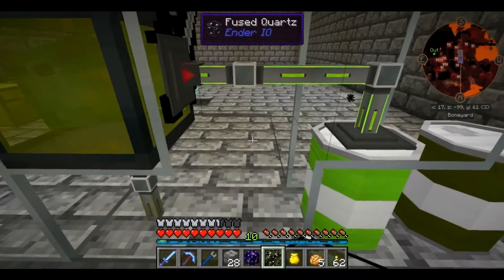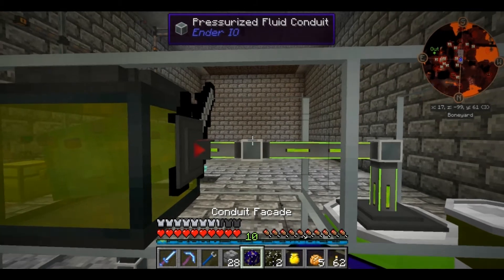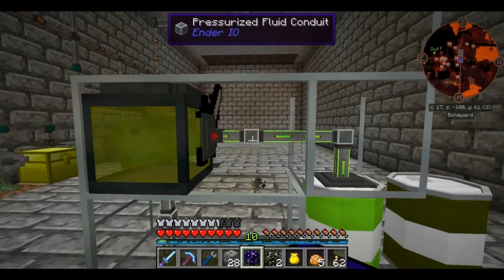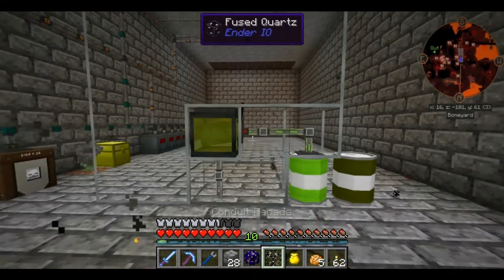I was thinking that there was a note that if you placed a conduit facade with no paint on it, it would be clear. But no, it's not there. Either way, that's still cool.